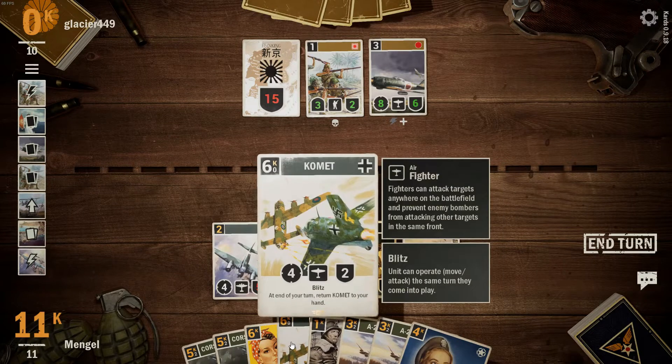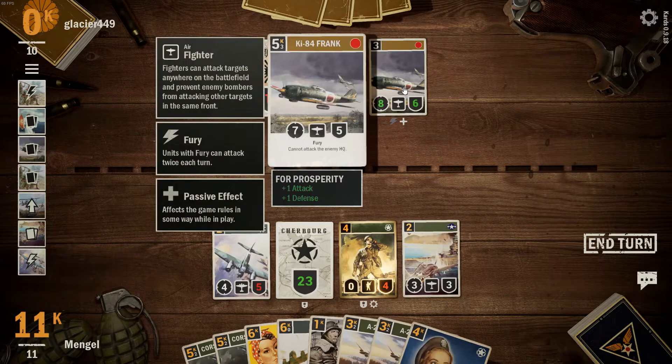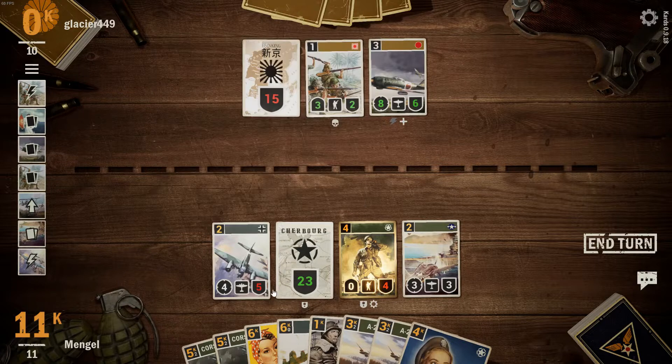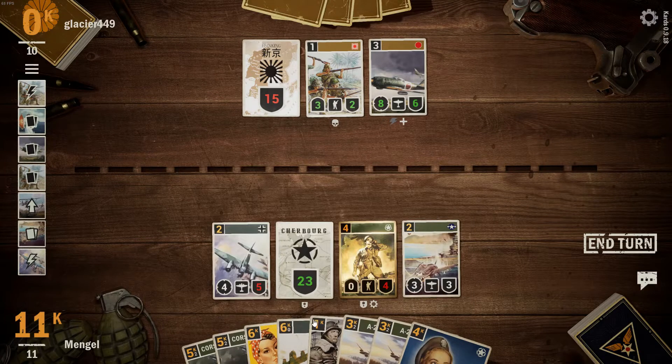I really don't want to use my Comet — that really messed me up. It's got Fury as well. Four, five, six — it's terrible, not good. It's gonna have to be done. What's this got? So it's four, four, six.